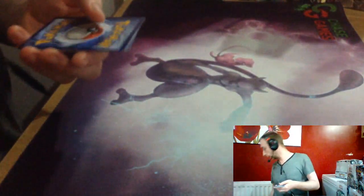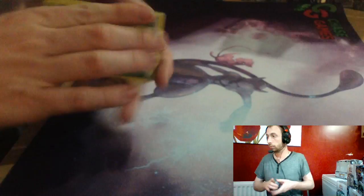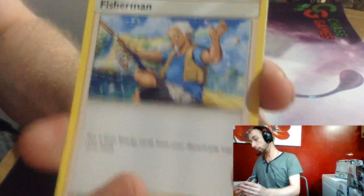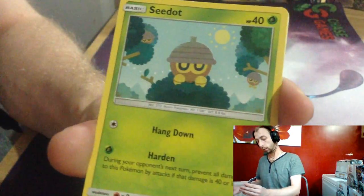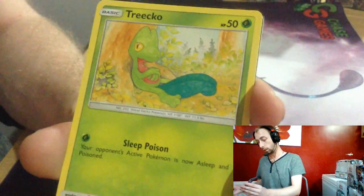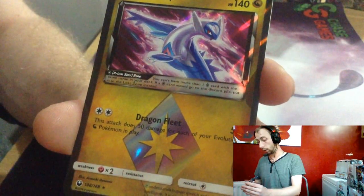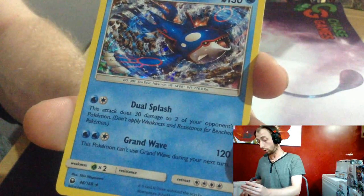Is this our last GX of this half? Grass Energy, Fisherman, Super Scoop Up, Masquerain, Seadra, Beldum 60 HP, Alola Rattata, Electrode, Trico, Latios, Latios Reverse, Prism Star, and Koi King.